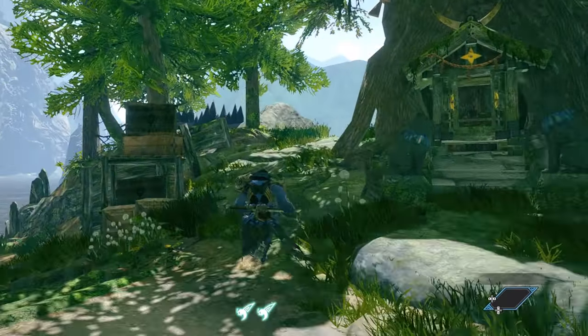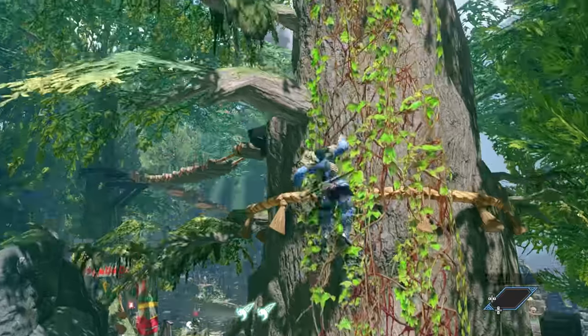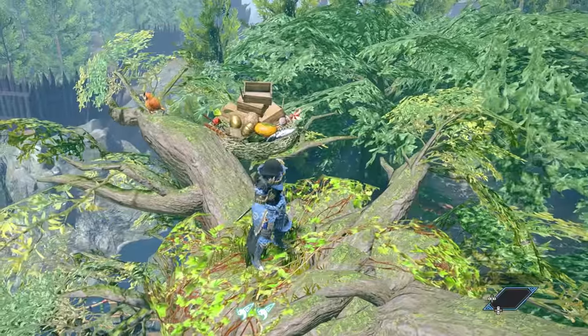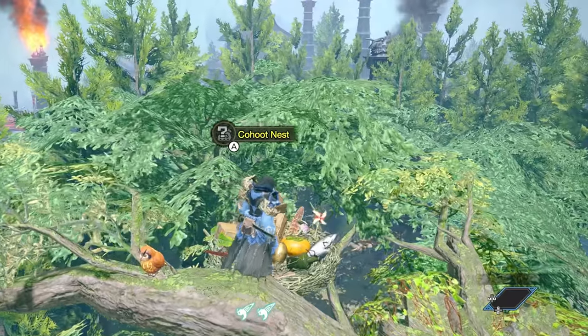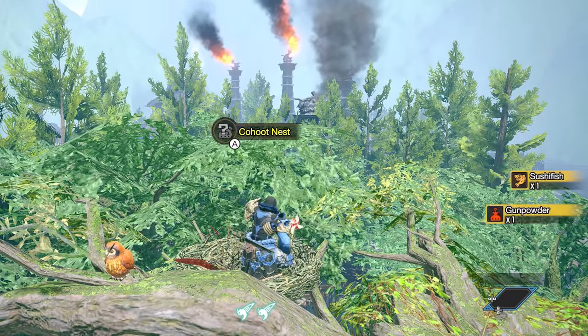Next, if you're in the Buddy Plaza section of town, head around to the other side of this tree and then climb up it — you will find a Kohoot nest. You can search this to get some freebie items. This takes two to three hunts to fully restock, so periodically check back in to get more stolen owl goods.